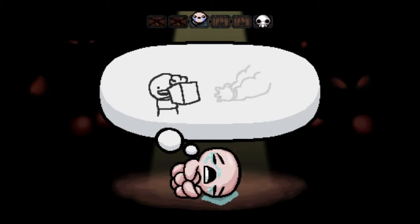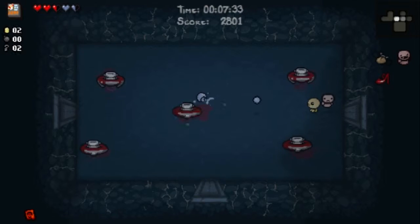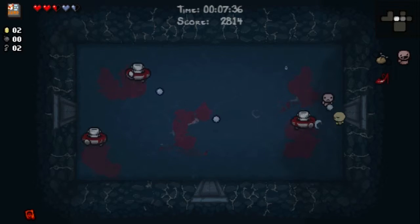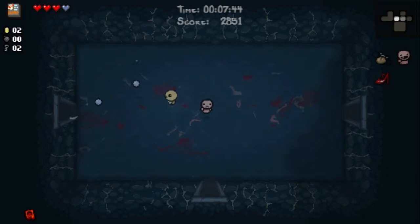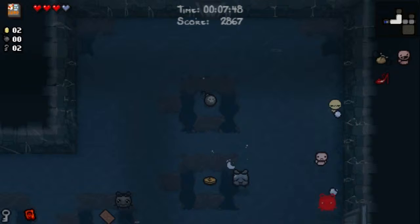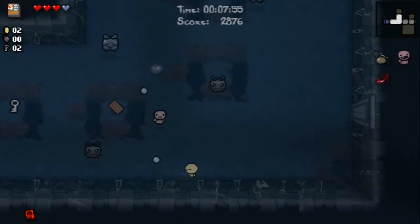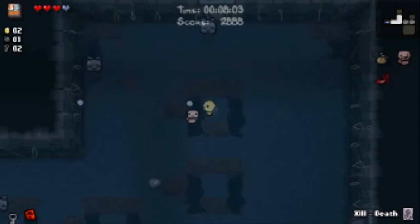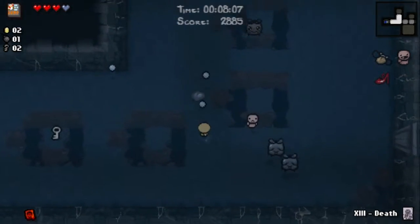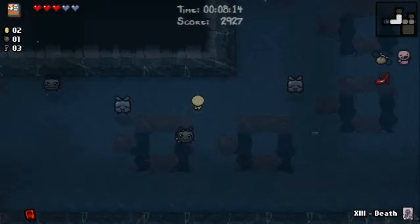I wonder what Blasting Cap does — maybe every time you get hit you explode or your bombs are bigger. We got a special floor too. The Flooded Caves is a new special area for the cave level. The really useful thing about How to Jump is you can use it to get onto little islands you shouldn't be able to reach and collect all these consumables, which normally you'd need either the Ladder or flight to get.